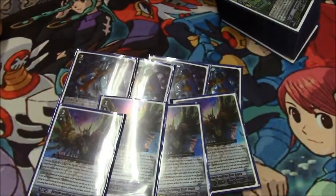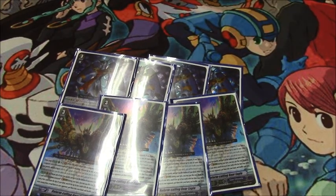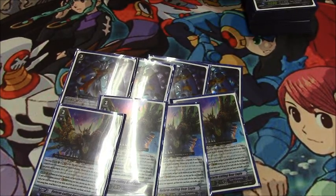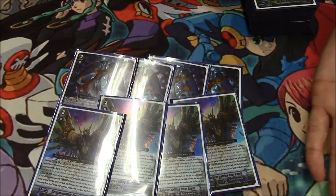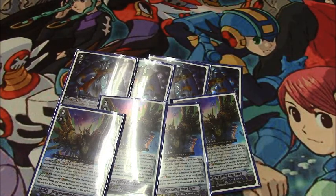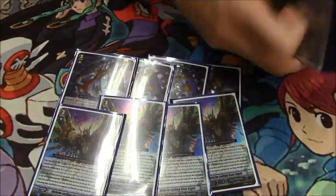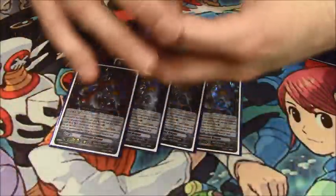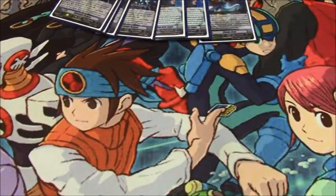It's a one-for-one or a potential plus one — it allows you to convert your field into hand advantage. It's really helpful against matchups such as Link Joker, Narukami, or Kagura, where they like to blow up your board. You just tuck your guys away so they can't lock, retire, or whatever, then get two cards out of the top of your deck. It also helps to note your deck for triggers and perfect guards, and it's a very solid card.